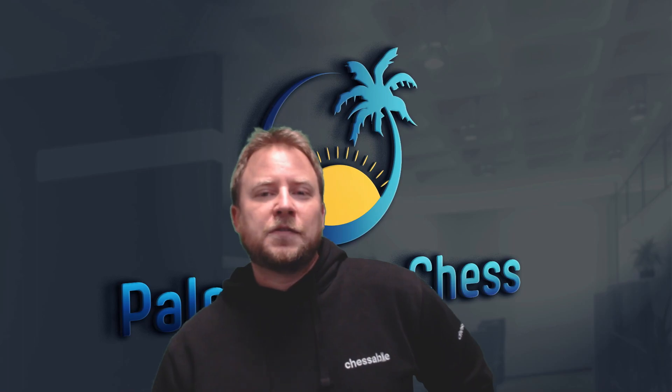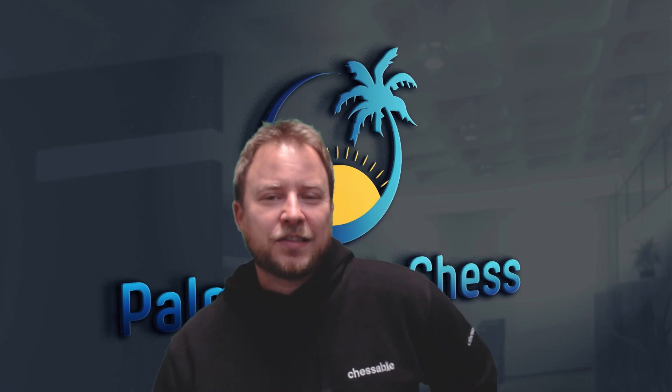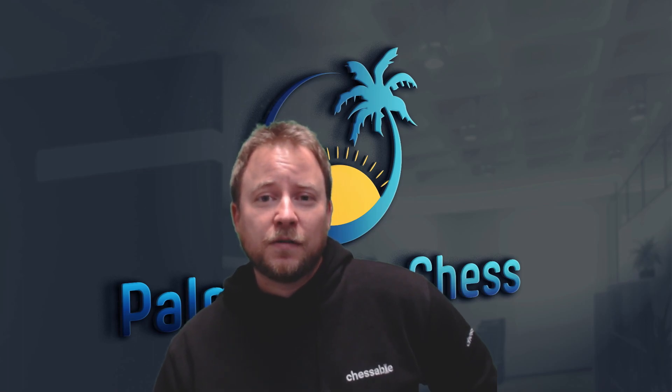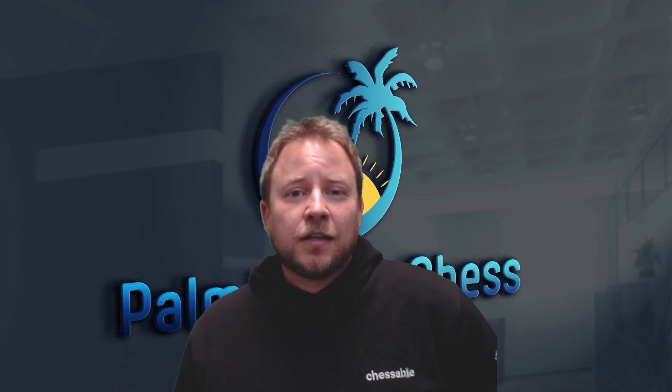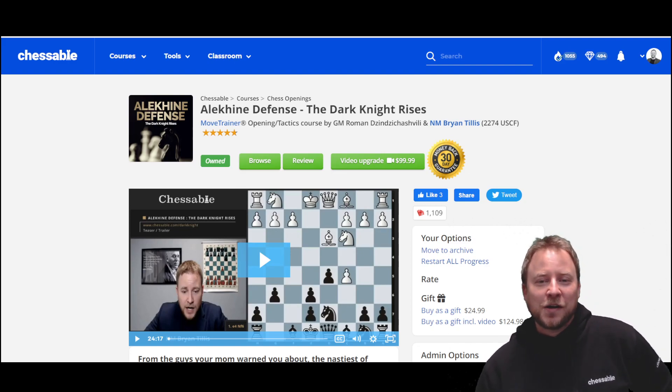Some openings define chess players. My favorite opening against 1.e4 has been the Alekhine Defense, and it was a privilege to be the first author on Chessable to have a text on the Alekhine. Being a big fan of comics and Batman, I called it the Alekhine Defense: The Dark Knight Rises.